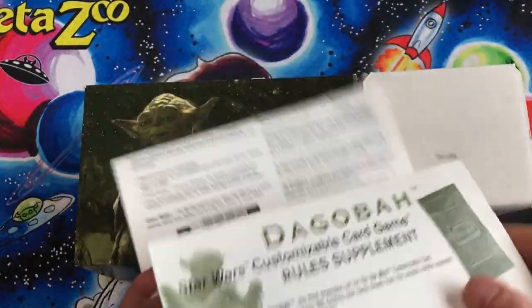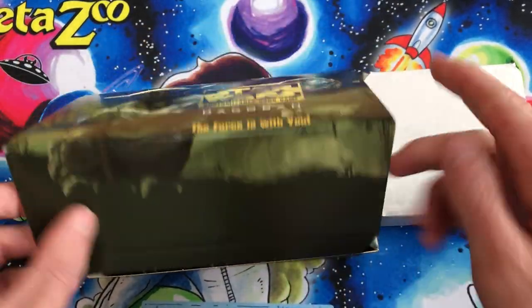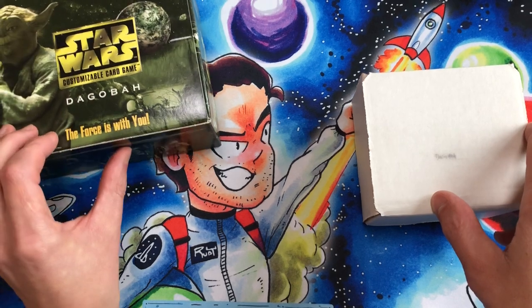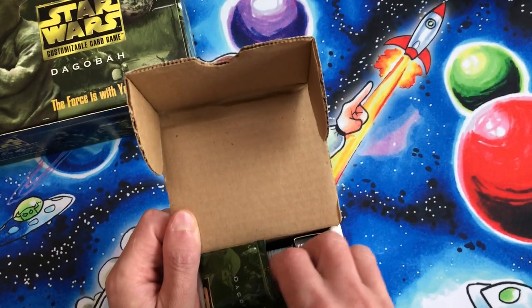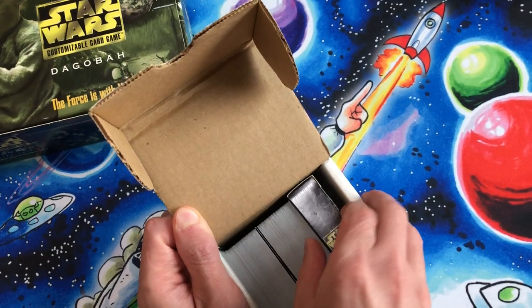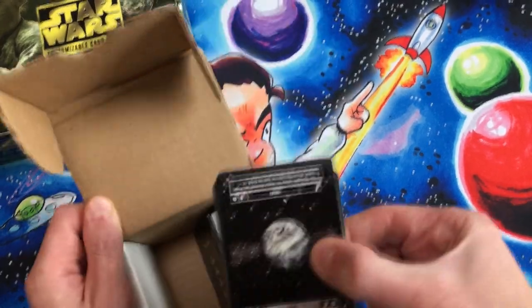The set list is printed on the back of the supplemental rule sheet for anyone who wanted to collect the set. I kept that in the box. I also did a little research on the set — I didn't find any misprints or anything special to note, so we're just going to look at all 180 cards. I'm guessing there are going to be 90 light side cards.